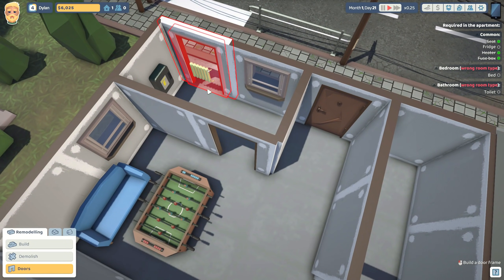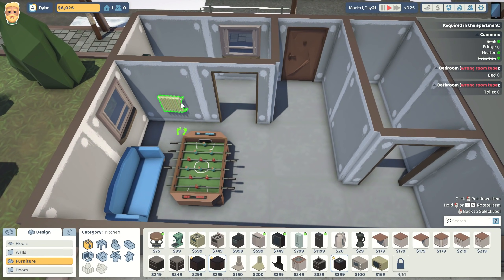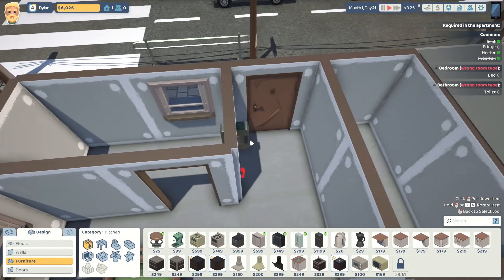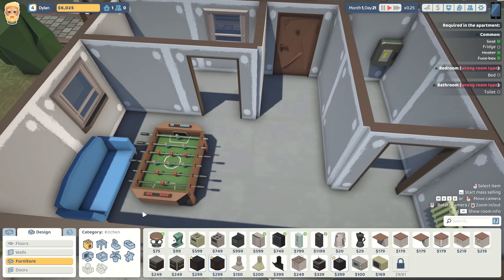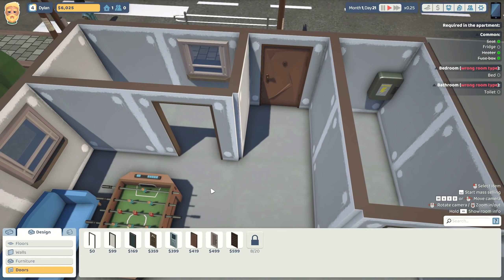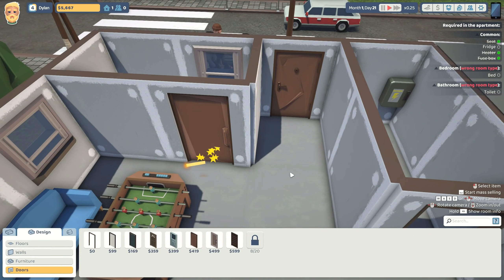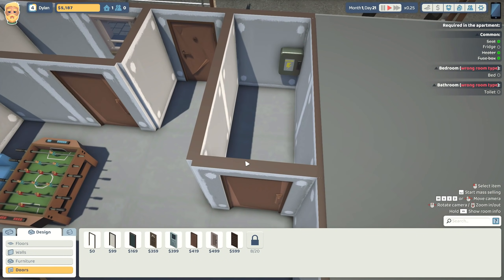I guess what we do is move the heating out into the common area. The electricity can probably move into the bathroom - maybe a little dangerous but we'll manage. In terms of doors, we only have six thousand dollars but I do feel like some actual doors might be kind of appreciated, so we're gonna do some actual doors. That seems like a pretty good idea.